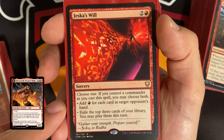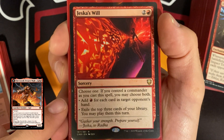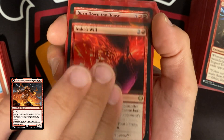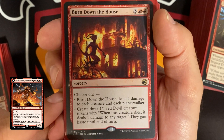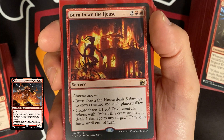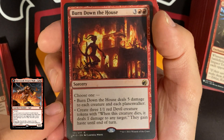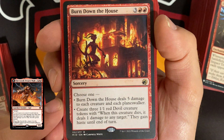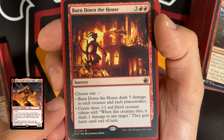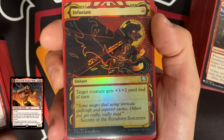Jeska's Will costs three — choose one, or both if you control your commander: add one red for each card in target opponent's hand, or exile the top three cards of your library and play them this turn. Burn Down the House costs five at sorcery speed — choose one: deal five damage to each creature and planeswalker, or create three 1/1 red Devil tokens with 'when this creature dies, deal one damage to any target,' and they gain haste. Really fantastic strategy — the devil tokens and the tap-deal-damage synergy make this deck so much fun.